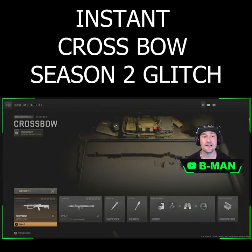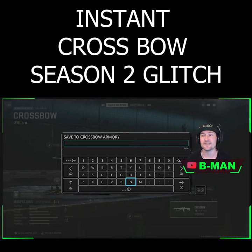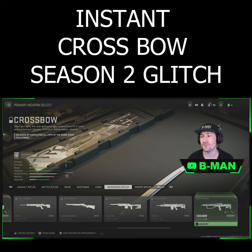Come across and find the crossbow, which will be under marksman right here. Go into the gunsmith and then save the weapon — press the left trigger to bring it up and save it across to your slot.